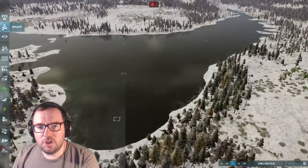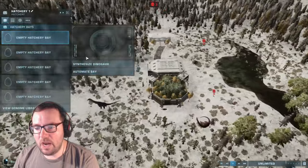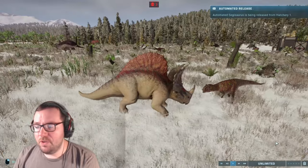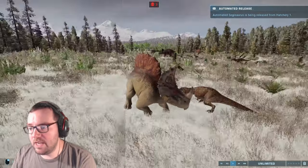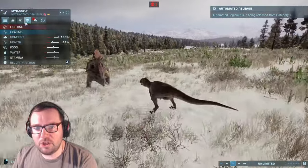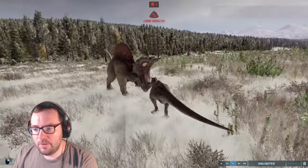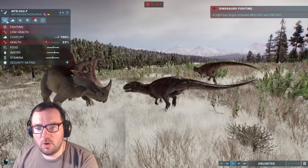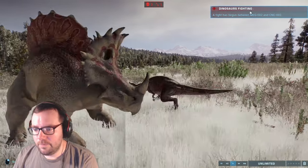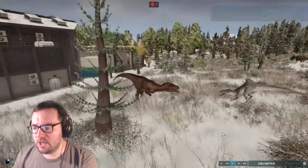I wanted to automate the Segisaurus so they have a food supply. The Microseratops are still alive, so I won't automate them just yet. We've got a Spinoseratops going up against another Metriacanthosaurus — this is the same exact Spinoseratops again. This one does fight back though, at 62%. Its traits are resilient, nocturnal, humble, tolerant, and defensive. It's not looking too good — it's at 23%.